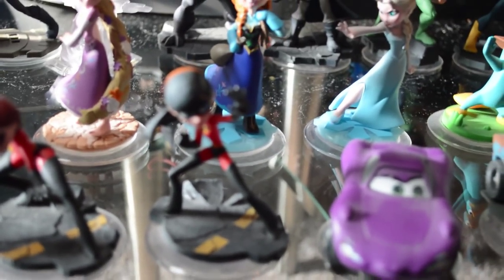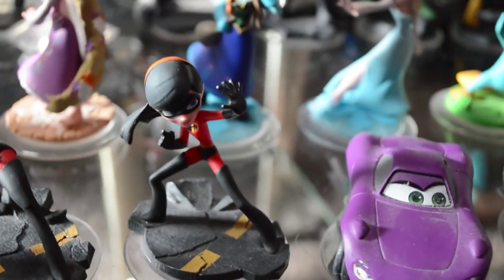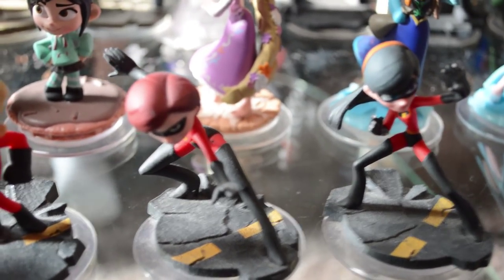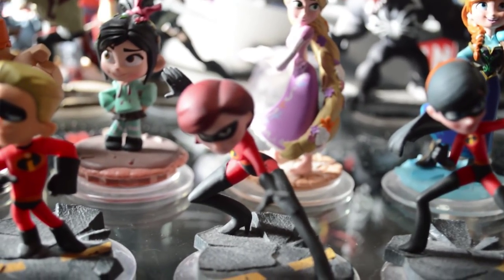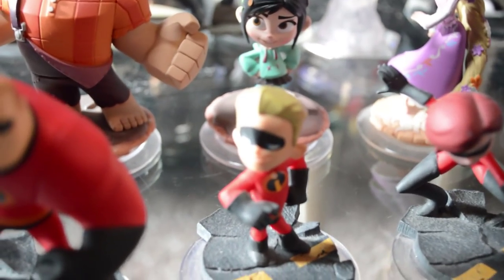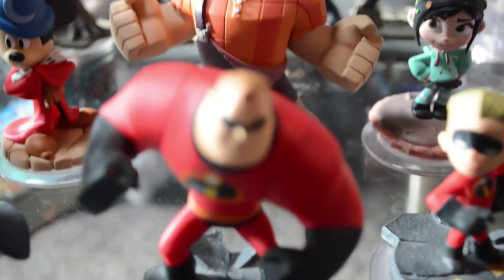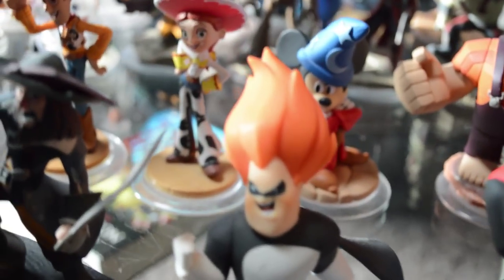We got Violet, Mrs. Incredible — she is really kind of hard to look at, her eye is way crouched down, hard to get a good angle on her. Next up is Dash, and then Mr. Incredible. He is a cool looking dude. I really, really like Mr. Incredible — he's one of my favorite characters for Disney Infinity. And then Syndrome.